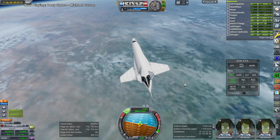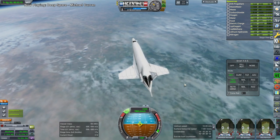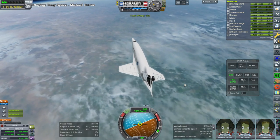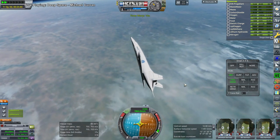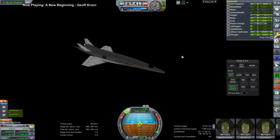Here we have the first attempt at re-entry. In this case we are lifting the orbit up just a little bit with the Prometheus vacuum engines in order to get a better re-entry approach, and then we de-orbit with the RCS. This is immediately after the previous video - I immediately tried to do a re-entry.